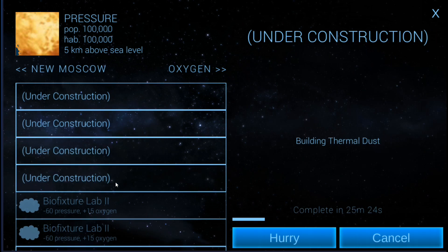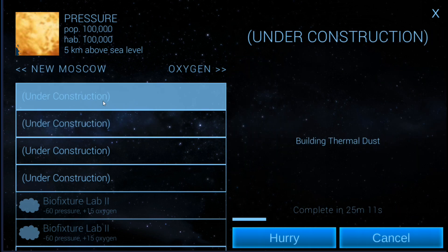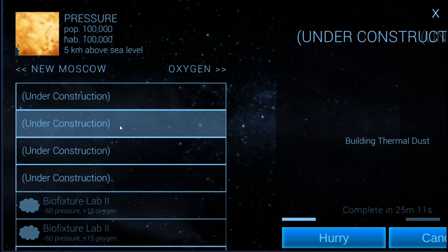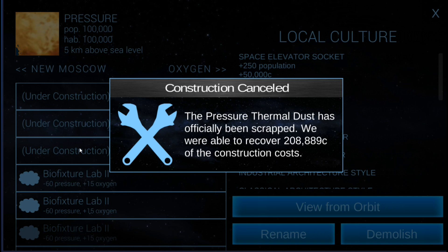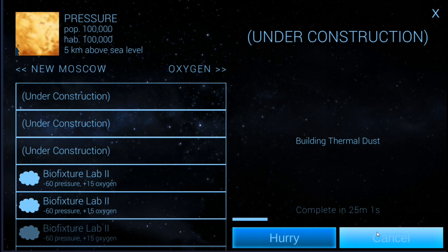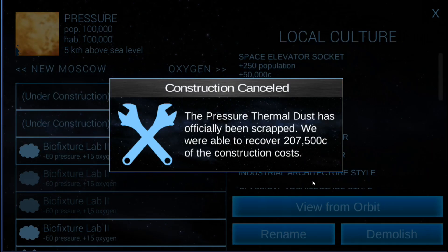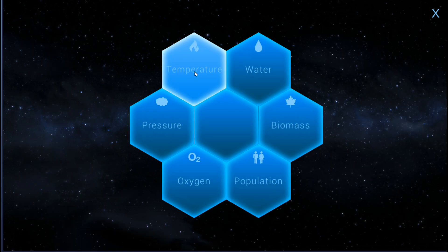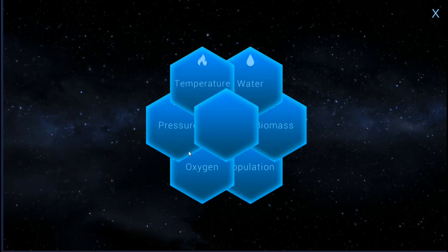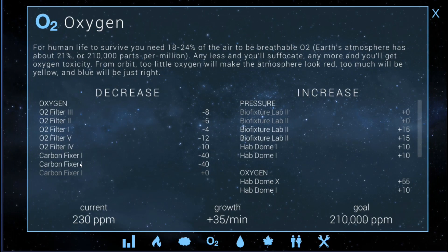We are already building these. I'm actually going to get rid of the thermal dust plants — we have so many things that give us pressure when they're turned off that if I need more pressure I'll just cancel it out that way. I think I'm going to be canceling pressure more than adding it. Let's just stick with the sequestration plants for now and actually build two more sequestration plants instead and see how that goes. We can always build the thermal dust plants later if needed. I can upgrade these over time to cancel out the carbon fixers.